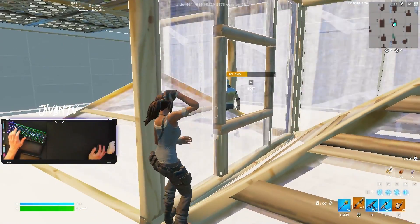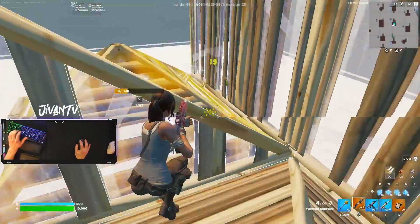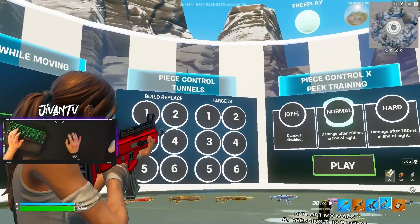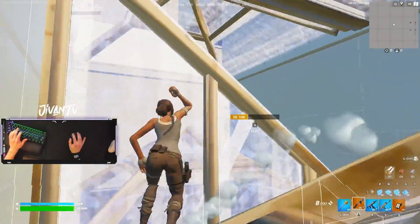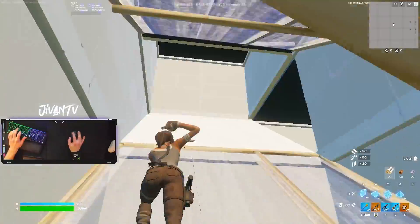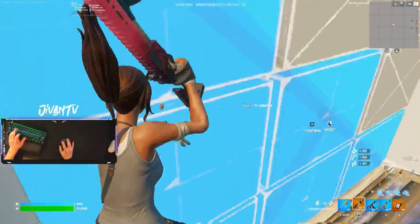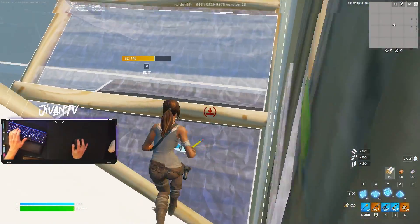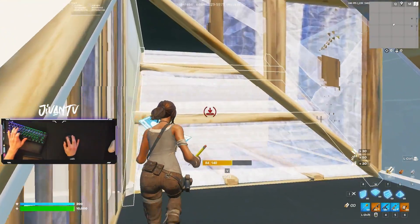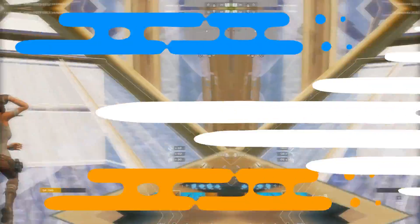Obviously this is on a target that doesn't move and it's a lot different in game, but this is a good stepping stone for practicing on this map. One other thing in this map that I really recommend is running the peace control tunnels. It's a tunnel that you can edit course through, with targets throughout the course. Whenever you get to a target, make sure you set up a perfect right hand peek and peace control through a right hand peek. I actually run this every single day and it helps me a lot with getting better movement, faster edits, building — everything. I definitely recommend it.